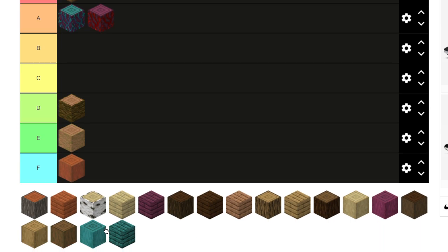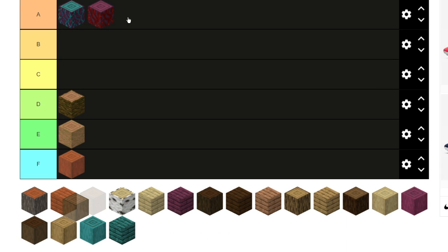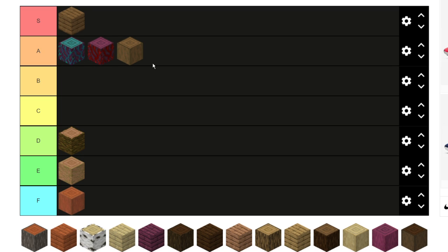Stripped spruce is probably also in A. This actually works with a lot of builds too — if you make like a two-story house with stripped spruce as the columns on the sides and planks in the middle and decorate it, it looks really nice. But it's not the best-looking block so I'm not gonna keep it at the top — it's not as OP as spruce planks.